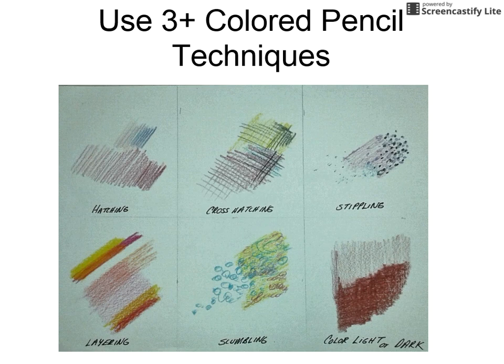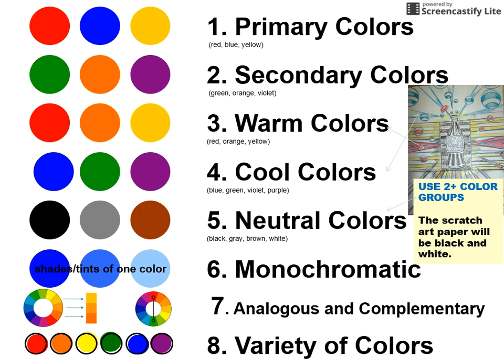Colored pencil: be sure you use at least three colored pencil techniques. Colored pencil can add more than color — it can add texture, it can add pattern, it can add values (lights and darks), and it can add visual interest. So be sure you use at least three different colored pencil techniques. If you need to see this, the photo is on Schoology under Unit 4 Summative.